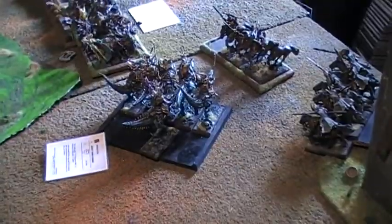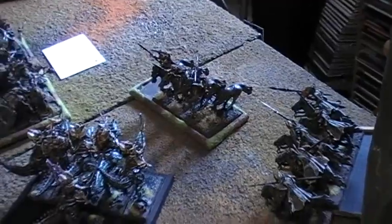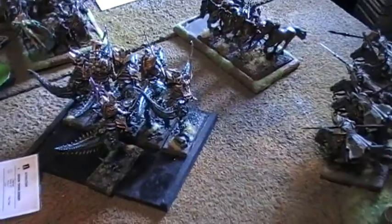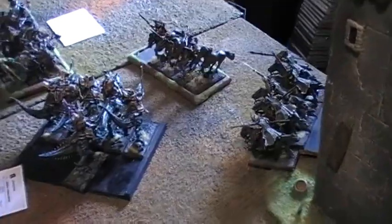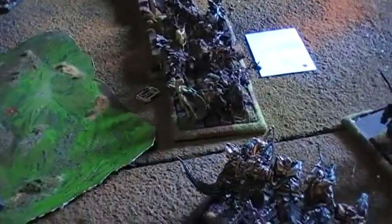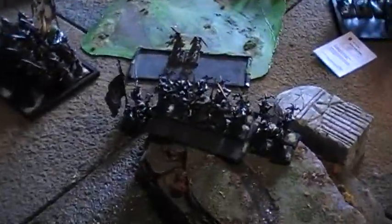Finishing off Dread Elf turn 3: the General faced hard decisions to make a swift reform. The Knights had to push forward, marching up against the Wild Huntsmen. The Raiders shot down some Huntsmen, and the Dryads are hexed with Evil Eye. The Auxiliaries tried to finish off the Dancers but only managed to kill one. The Judicators and Spears backed down a bit.